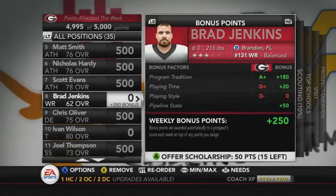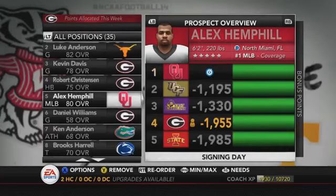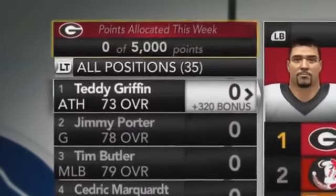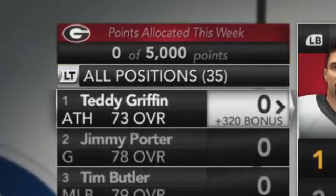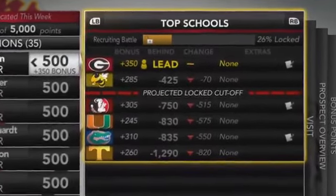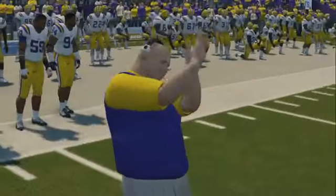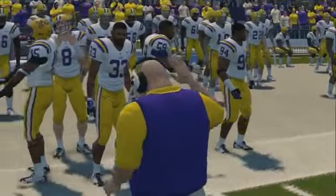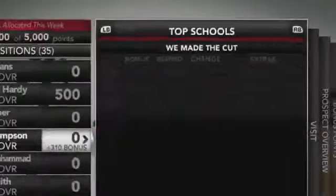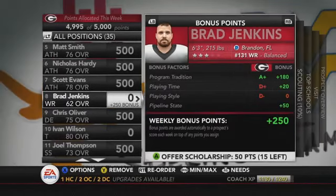In NCAA 14, I expect that same process will happen, but it'll be handled by the artificial intelligence — automatically focusing on the qualities of your team and program that matter most when recruiting certain players. My belief is that more importance is going to be placed on your coach and your skills. You'll obviously be able to upgrade different recruiting abilities, and building your program through winning will be more important than how well you personally know how to recruit.